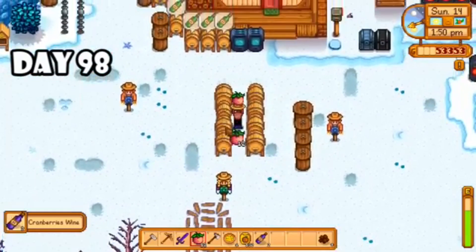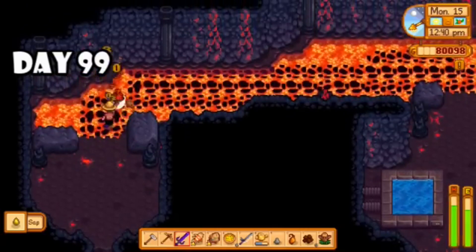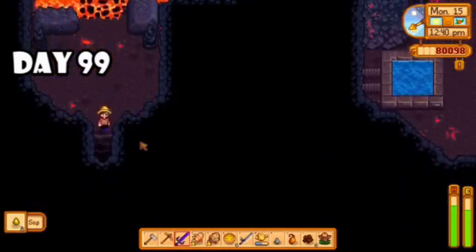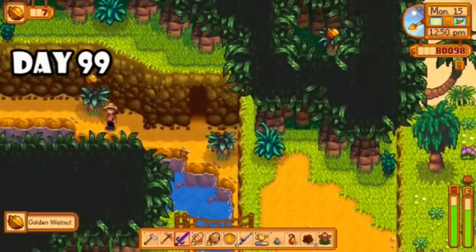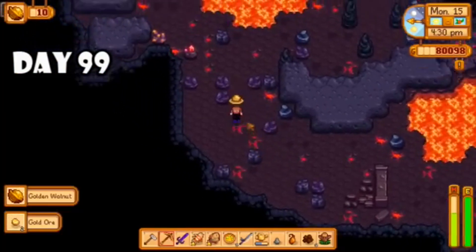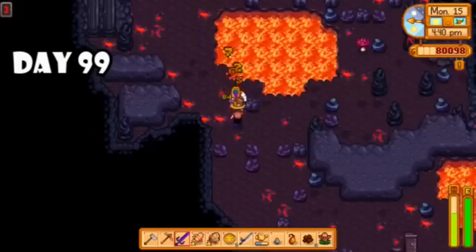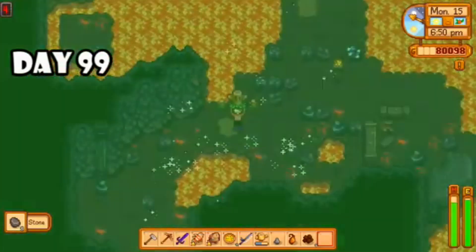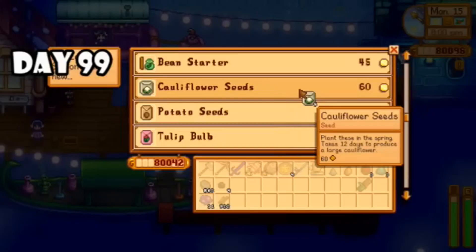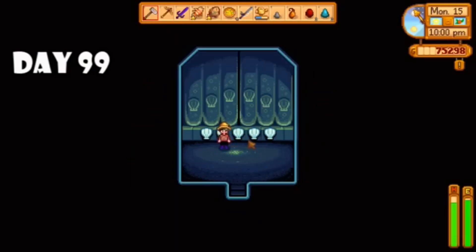Day ninety-eight I put another dinosaur egg in an incubator, smelted some more bars, and had a big harvest of pumpkins. I scavenged for forageables, cut some more hardwood, and had one last big haul of artisan goods. I also spent the night fishing to find some green algae for a fish pond. Day ninety-nine I went back to Ginger Island for redemption — those tiger slimes were toast, so I ended up collecting a few more golden walnuts. I pressed on into the cave and in a very short amount of time got a golden walnut, some cinder shards, and some pineapple seeds. I then teleported back to Pelican Town for the night market where I bought cauliflower seeds and went to the mermaid show. I thought I remembered the combination, but I didn't.